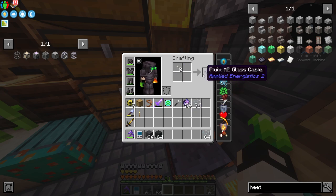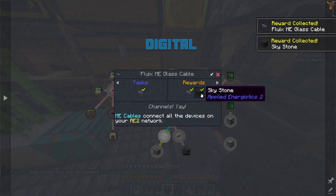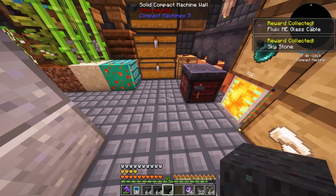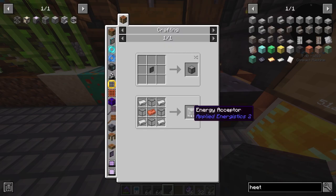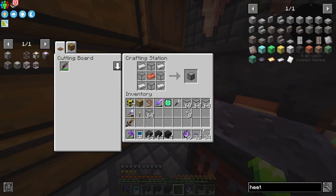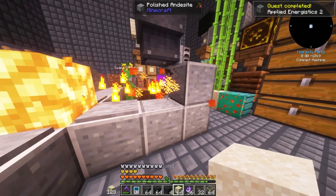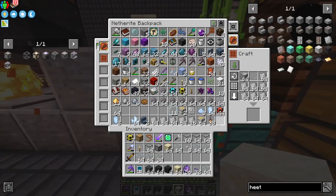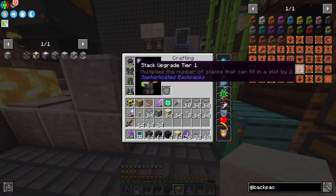This should do it for now. Let's pick up the rewards — Skystone! Smelt it again to get Skystone Blocks. Now we should be able to make the ME Controller. Actually, first we can make the Energy Acceptor — this is necessary because you need it to get energy into the ME Controller.